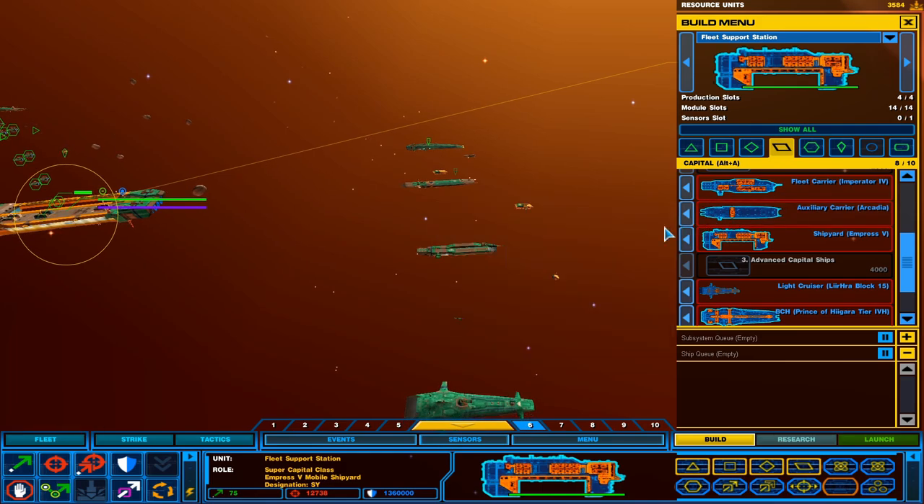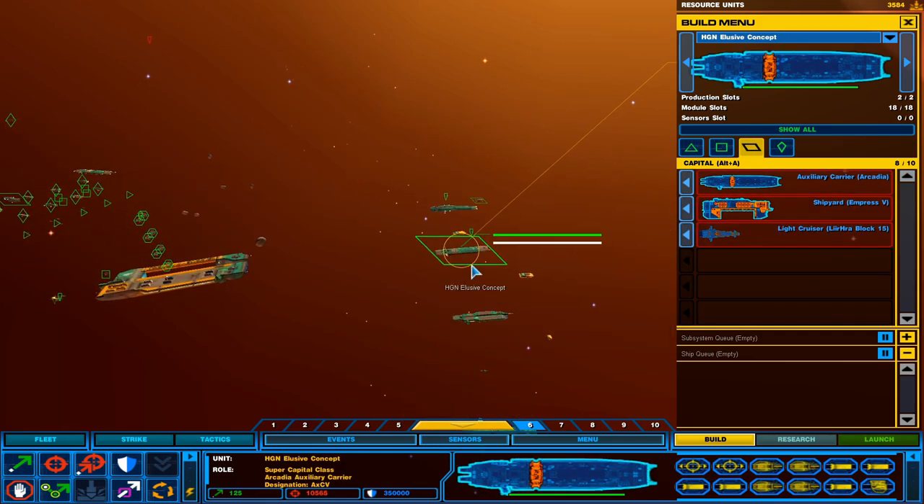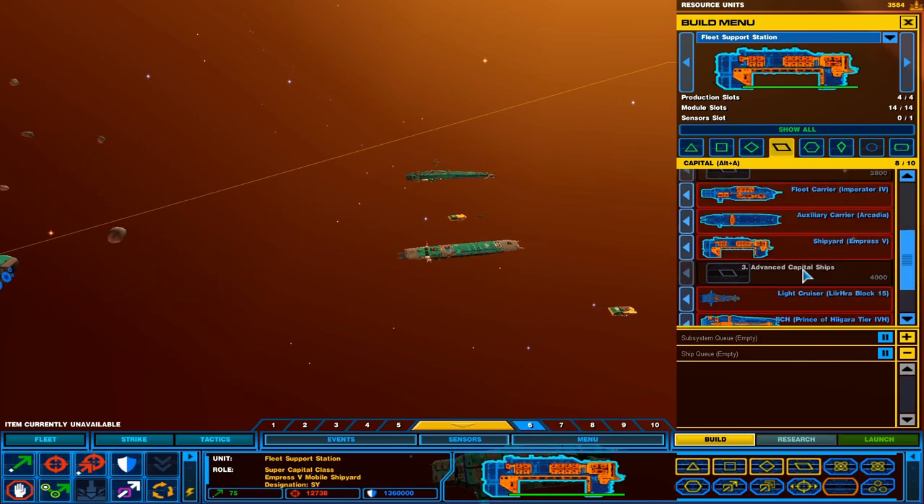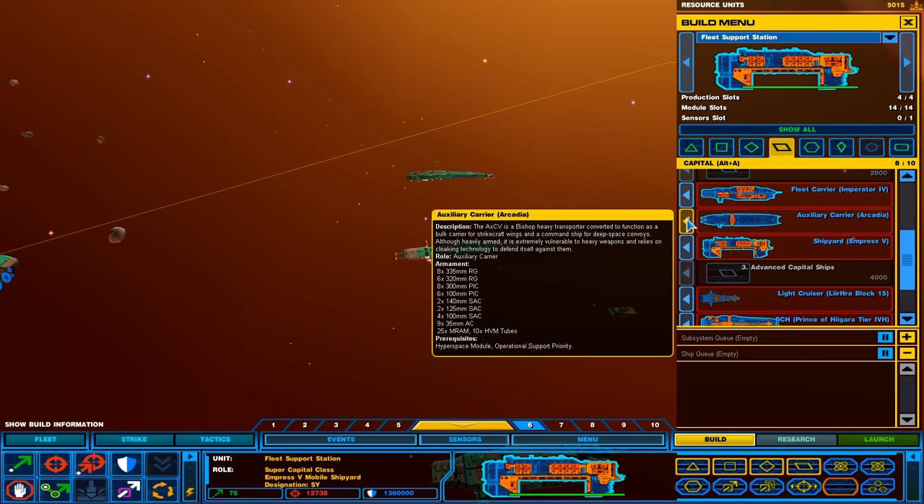Next we have our auxiliary cruiser, which is right here — the Elusive Concept, the Arcadia class. The AXCV is a bishop-heavy transporter converted to function as a bolt carrier for strike craft wings and command ship for deep space convoys. Although heavily armed, it is extremely vulnerable to heavy weapons and relies on cloaking technology to defend itself against them. So not good for the front lines.